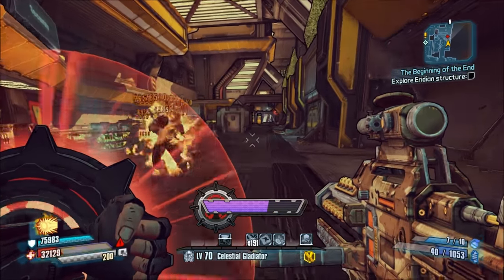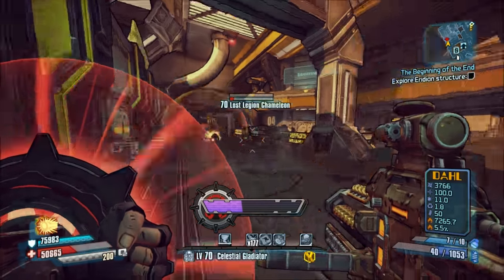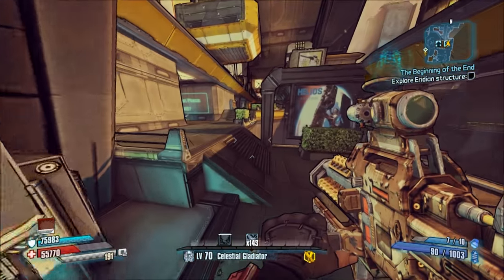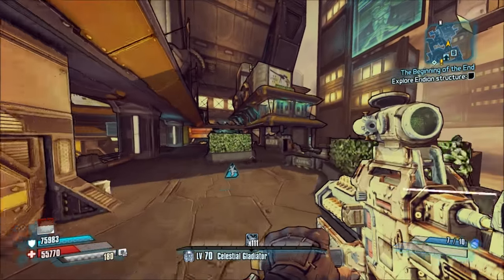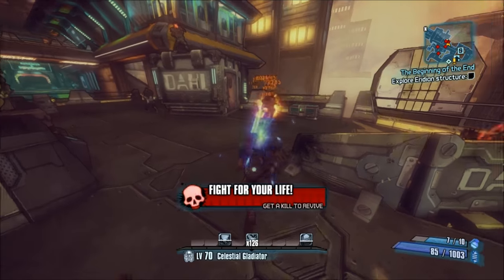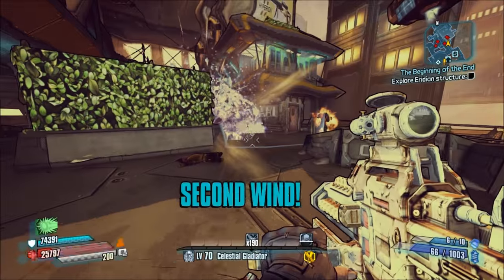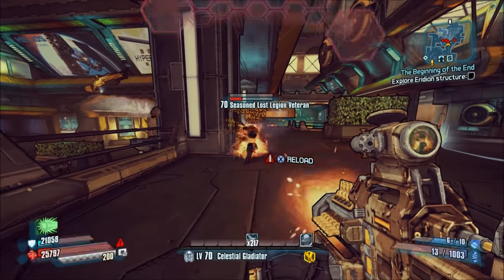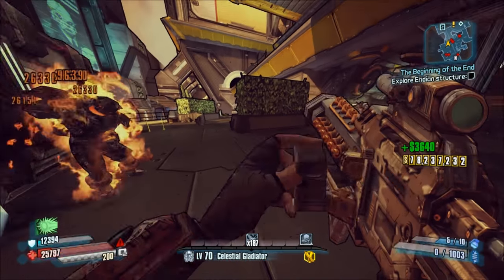Another problem is that the projectile path for the ZX-1 is absolutely fucking ridiculous. Bullets should vaguely curve towards targets, not travel in these haphazardly hitting random surface projectile paths. It's bullshit that half the projectiles end up hitting the ground. The concept for this gun is great, but the haphazard projectile path and inability to crit make the ZX-1 a piece of shit. You can get one from Zarpedon or the Empyrean Sentinel.